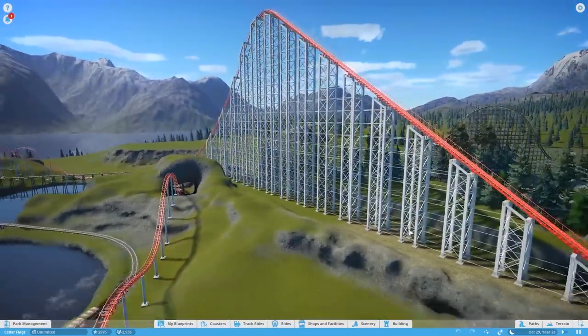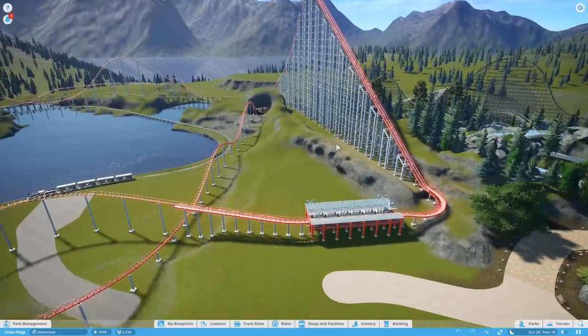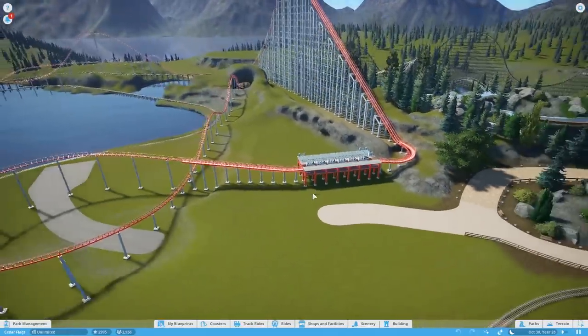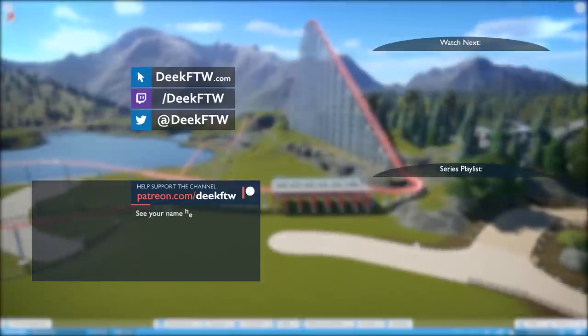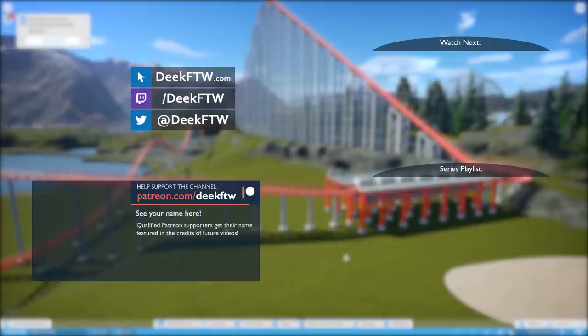There was a lot of minutia and tedious work with these supports, but they look so good and I'm really happy I took the leap to do them. I wouldn't expect custom supports on every coaster, but some projects will probably get them. Next episode we'll be working on the station building, then expanding out into track scenery before we get that awesome POV ride for our new coaster. Let me know what you think in the comments, thumbs up if you liked it, and I'll see you next time back here in Cedar Flags.